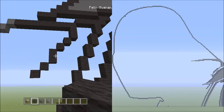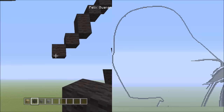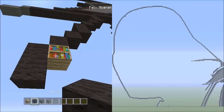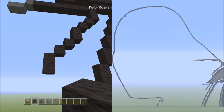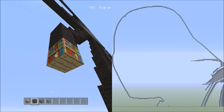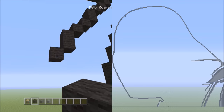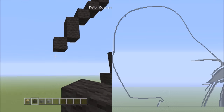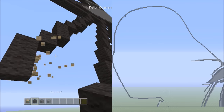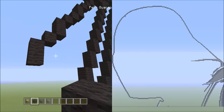Now that we have that, we're going to be placing two blocks going down on the left — that's one, two. Now place two blocks diagonal down to the left — that's one and two. Get rid of those placement blocks. Now place two blocks going down on the left — that's one and two.